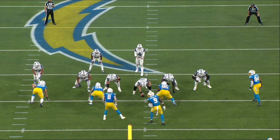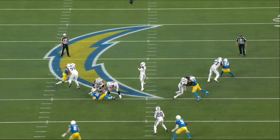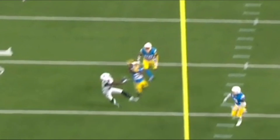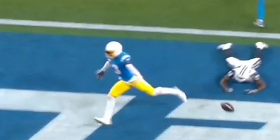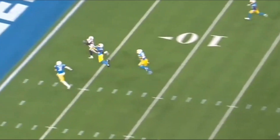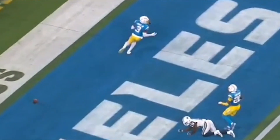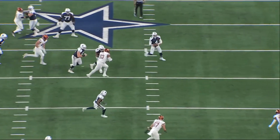Gallup should have had another touchdown on a coverage-splitting throw from Prescott against the Los Angeles Chargers. Ferguson is the Cowboys' second leading receiver, ahead of Cooks and then Gallup. It's not like Prescott is throwing to AJ Brown and DeVonta Smith, Deebo Samuel and Brandon Aiyuk, or Jaylen Waddle and Tyreek Hill. Even at running back, Tony Pollard has been unspectacular if effective. The offense heavily relies on Prescott and Lamb as the protagonists every single week. Whether he wins the award or not, Prescott is firmly established as one of the best quarterbacks in the NFL.